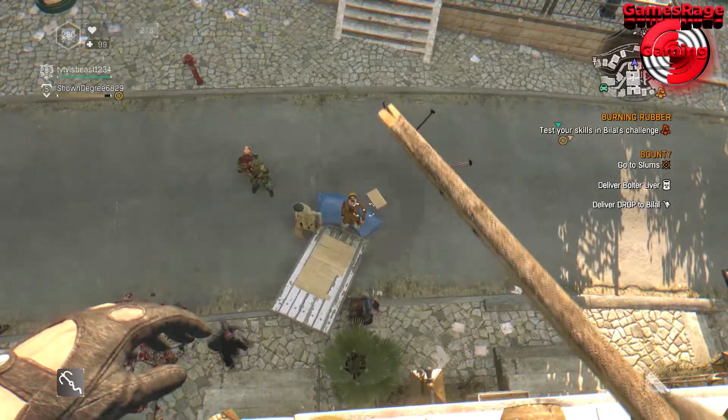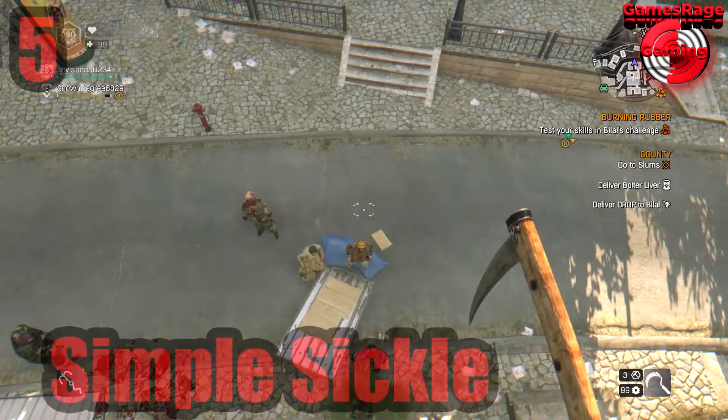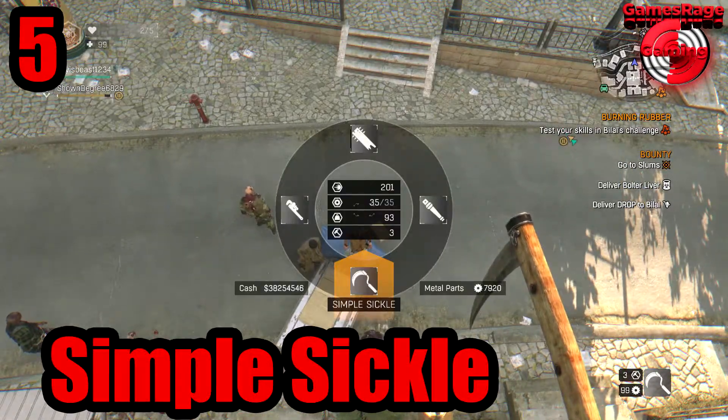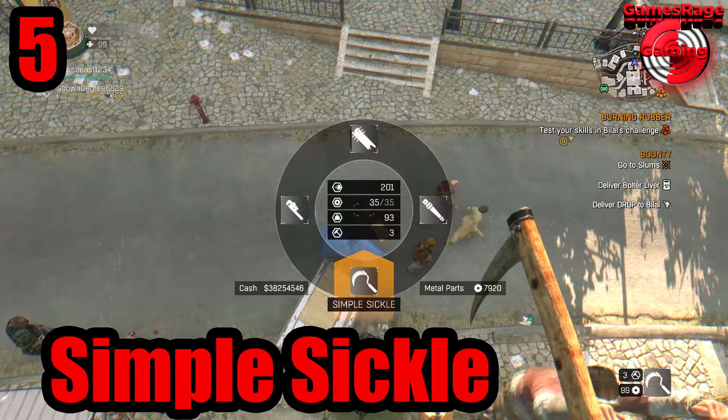Hello guys and welcome to another video by GamesRageGaming. In this video today I'm going to be going through the top five worst weapons in Dying Light, and to start off at number five we have the Simple Sickle.